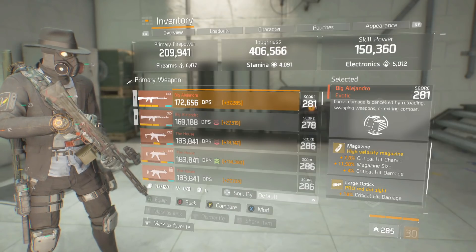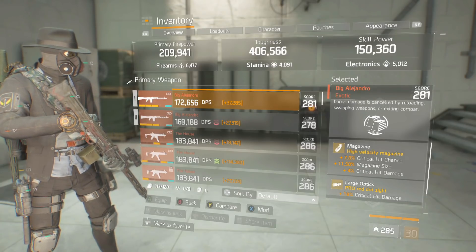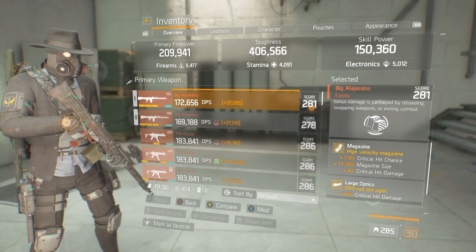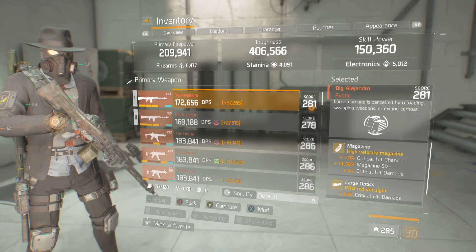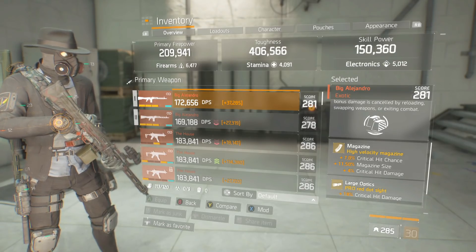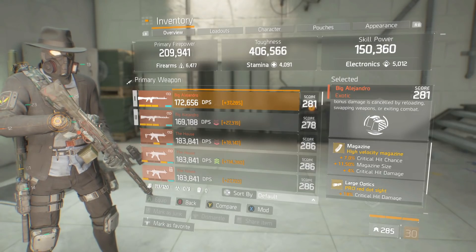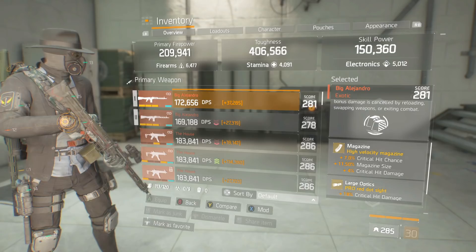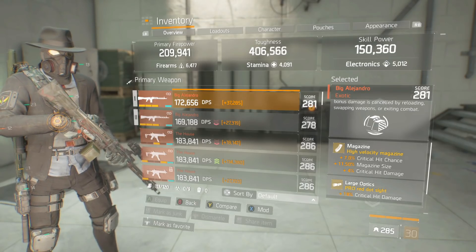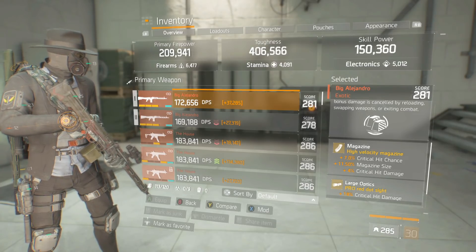Once I've fired 30 bullets I can see if Berserker is going to proc. If it's not going to proc, I press Y on my Xbox Elite controller and switch to my second Big L, pump out 30 bullets and check if I get that little icon on the bottom of my screen that says Berserker. If it procs, happy days - just keep firing. You'll see the weapon fire rate go up by 33% plus the extra weapon damage. Definitely roll with the high velocity magazine for the optimum from Lone Star.